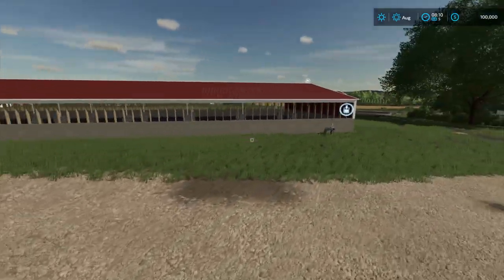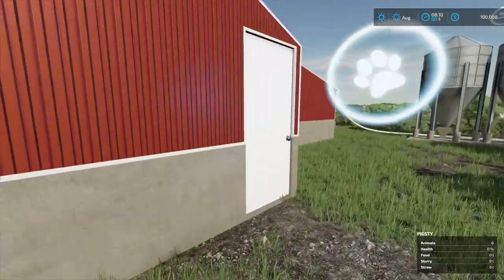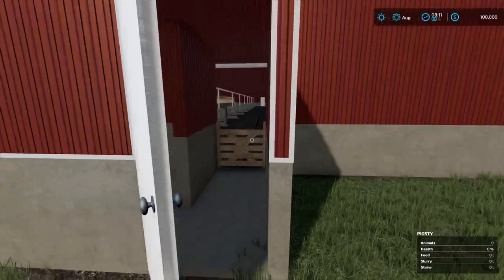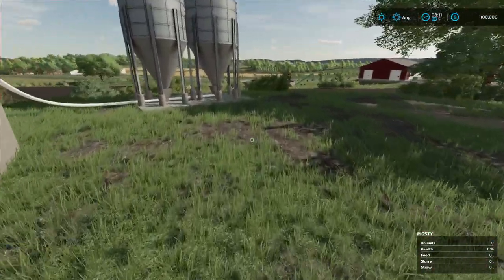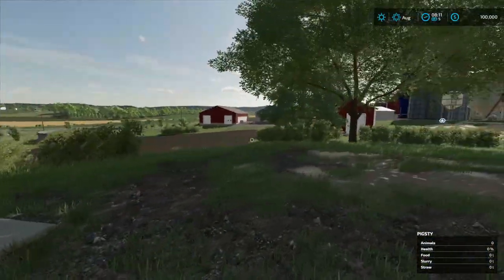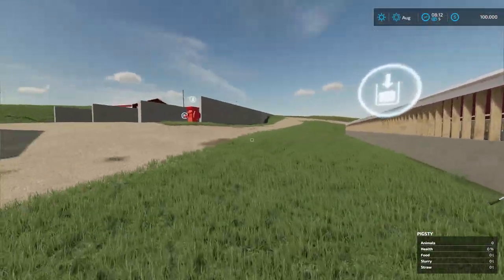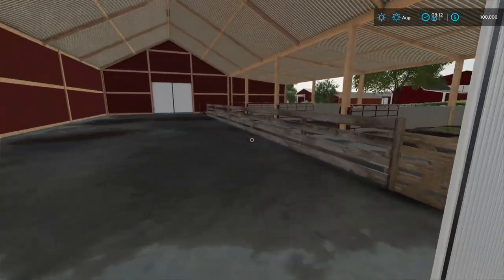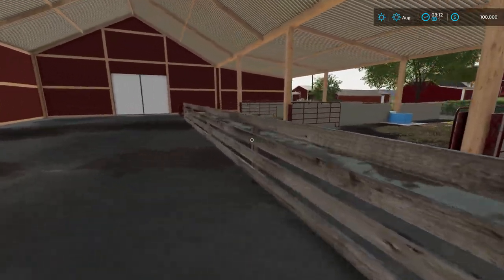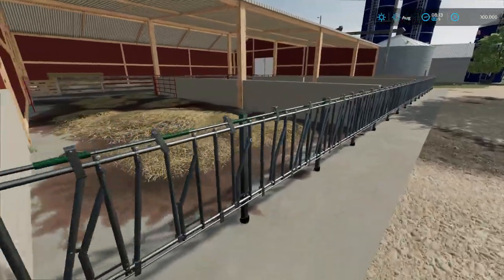All right, so we got poop pits — I'm guessing this is a pigsty. That's interesting, does this open? It does. Can I open this? I can't. All right, I like this. I think I've seen this one before in FS17 and it looks like it's been retextured maybe. I could be wrong. I'm guessing this is for cows, right?